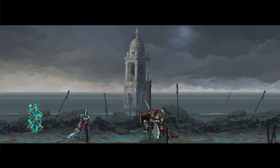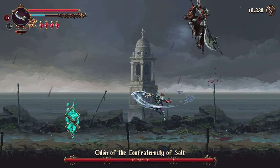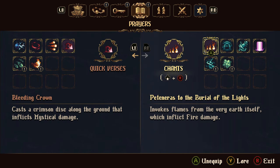I'm going to teach you guys how to beat Odin of the Confraternity of Salt. Just so you know what I was using: for my quick verses, I used the Bleeding Crown. And then for my chants, I used the Petaneras to the Burial of the Lights. These come in very handy, as you're going to see as the fight goes. So let's get into it.